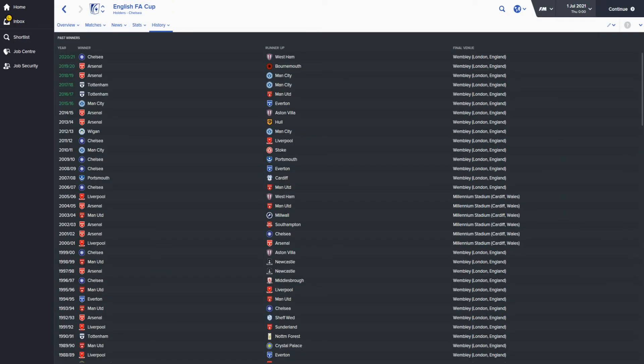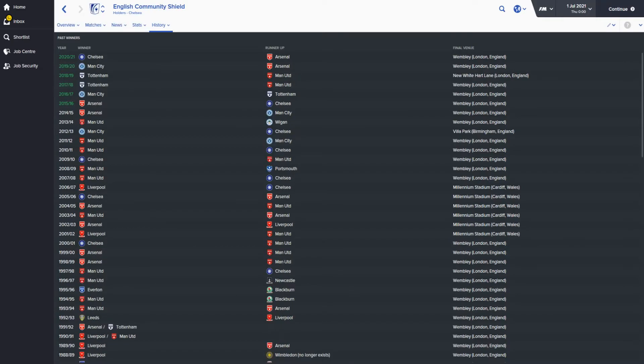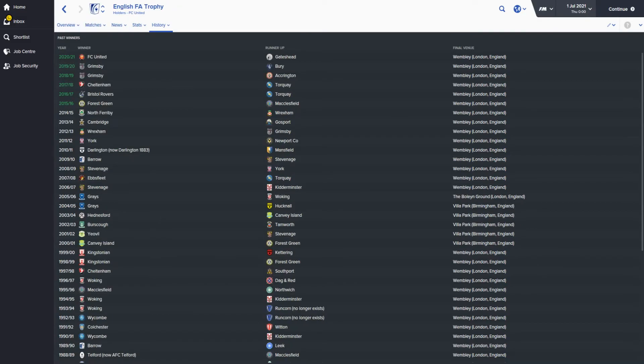Looking at the FA Cup winners: Man City, then Tottenham twice in a row, then Arsenal twice in a row, and Chelsea. The Capital One Cup was won by Chelsea, Arsenal, Arsenal again, Man United, Chelsea and Tottenham. The Community Shield went to Arsenal, Man City, Tottenham twice in a row, Man City and Chelsea. The Johnson's Paint Trophy was won by Blackpool, MK Dons, Doncaster, Wycombe and Plymouth twice in a row. The FA Trophy was won by Forest Green, Bristol Rovers, Cheltenham, Grimsby twice in a row and FC United.